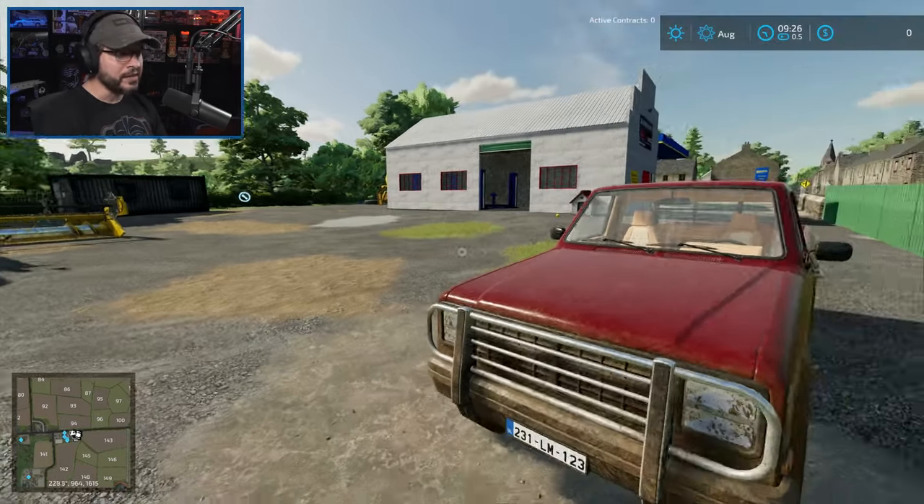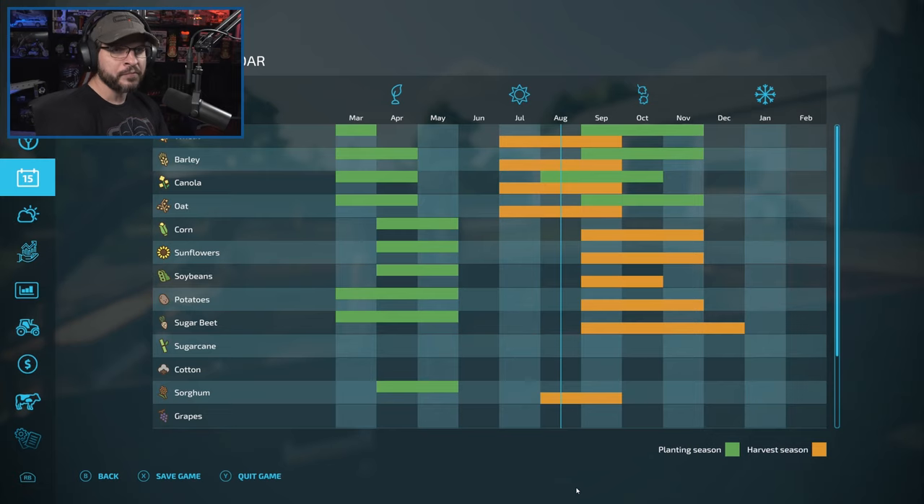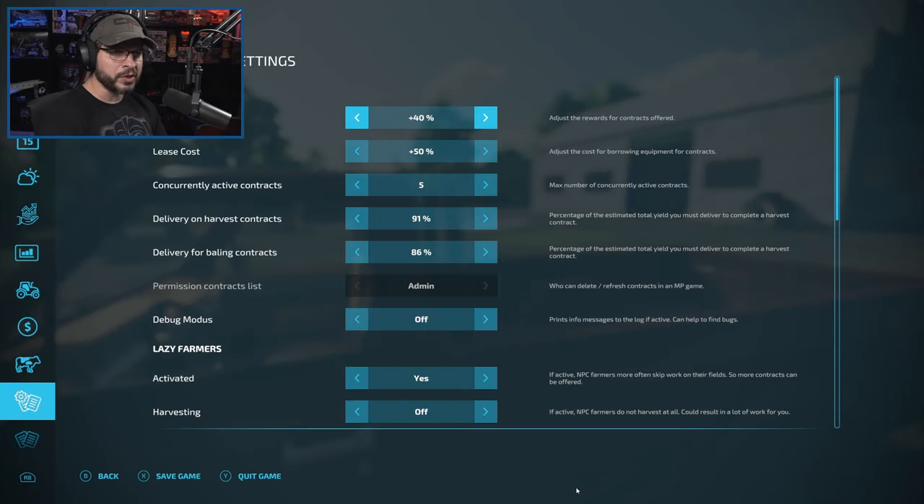We have four pieces of equipment, no money, no fields, no nothing. So how are we going to make money? We're going to start with contracts. That is definitely going to be very important. So we're going to come in here and see if we can get started on some contracts right away.